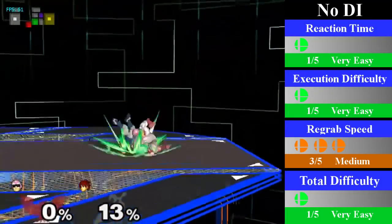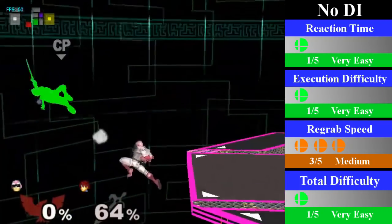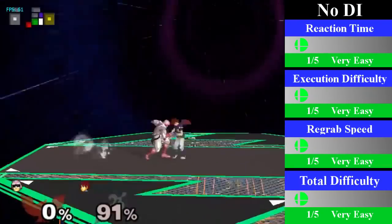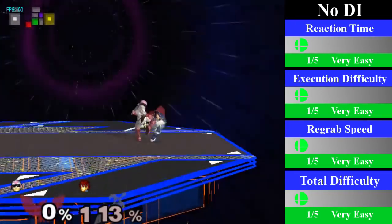For no DI, the chain grab is performed the same way regardless of percent. You go for a dash jump cancel regrab, but as Roy's percent gets higher, just keep running further and further in order to catch him. The reason this goes longer than behind DI is because Roy's angle gets sent closer to the ground, allowing you to regrab him before he can jump out.